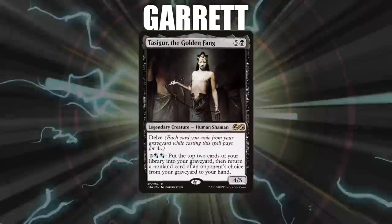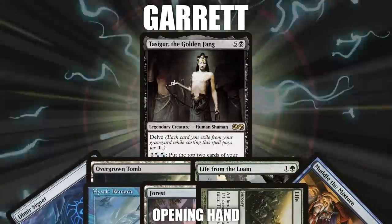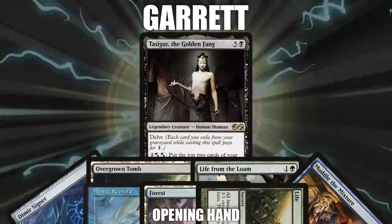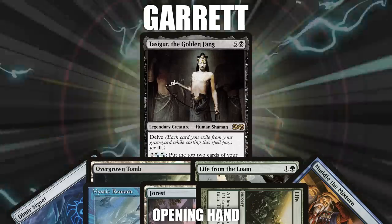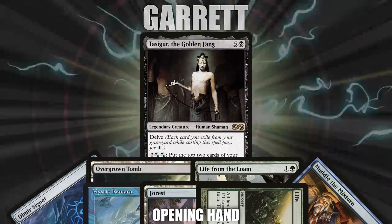Next, we have Garrett bringing back Tasigur, the Golden Fang. This deck abuses the graveyard to gain value and pull ahead of its opponents. Garrett's opening hand consists of a Dimir Signet, Overgrown Tomb, Life from the Loam, Muddle the Mixture, Life and Death, a Forest, and a Mystic Remora.